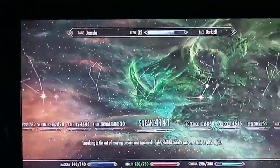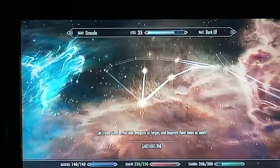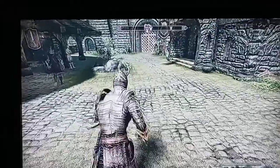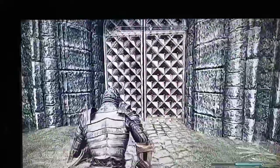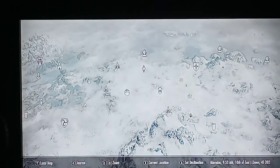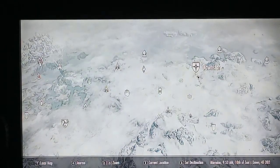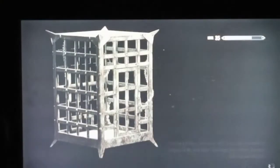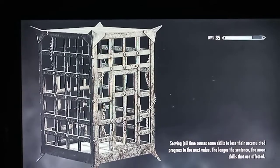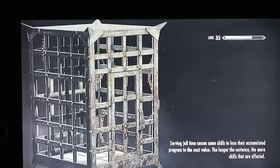Smithing is almost at 200 XP toward the next level - we're getting close. I don't know yet if I want to get dragon armor and Dragonbone weapons. We're gonna head to Dawnstar - I don't know if they have a blacksmith there, but let's go. It's kind of rinse and repeat - go buy more ebony ingots, make more ebony bows.